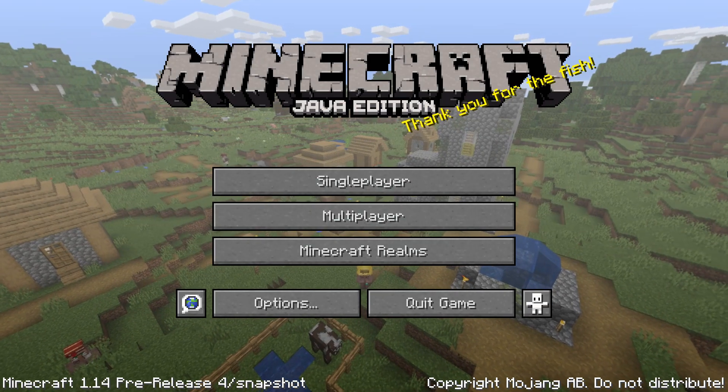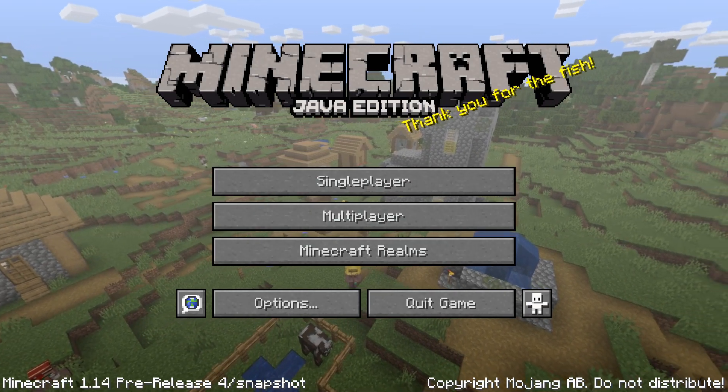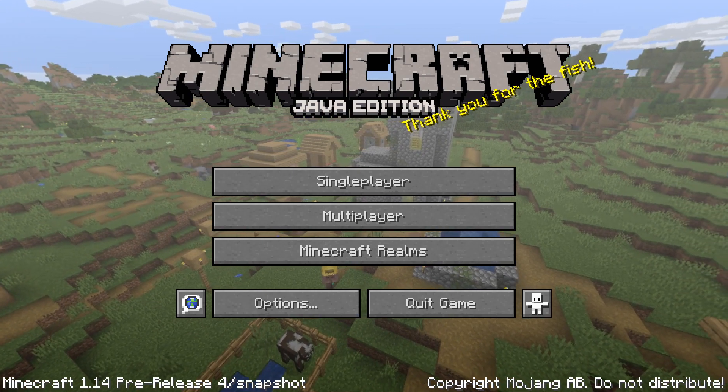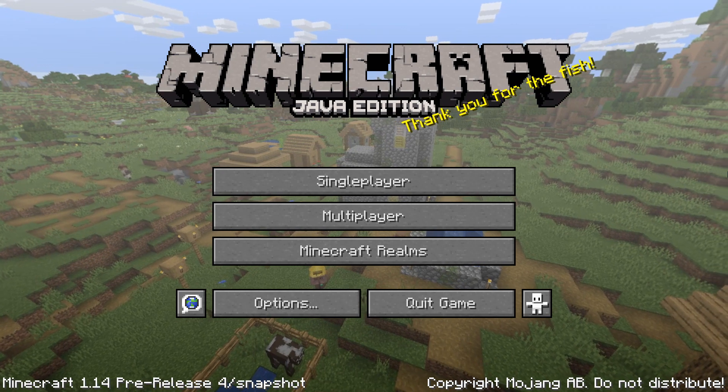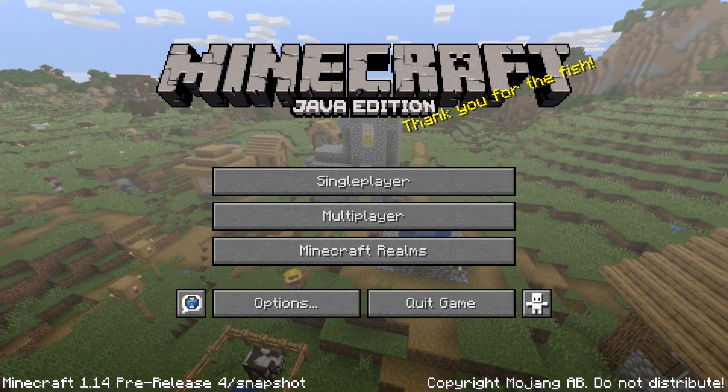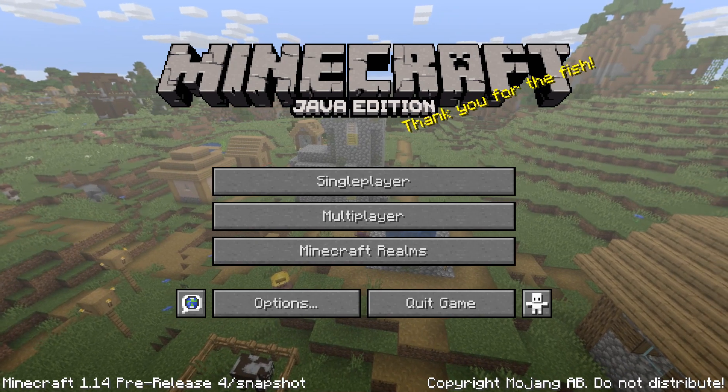Ladies and gentlemen, a fourth and possibly final pre-release for Minecraft Java Edition 1.14, the Village and Pillage update, has been released. My name is SlicedLime, I'm here to guide you through all the changes in this version, but first, let's talk about the accompanying news.